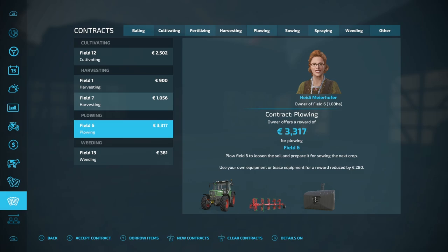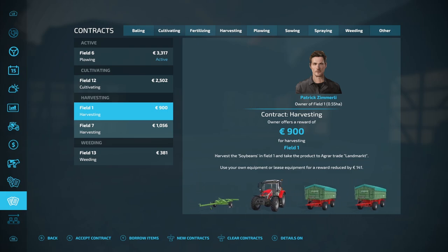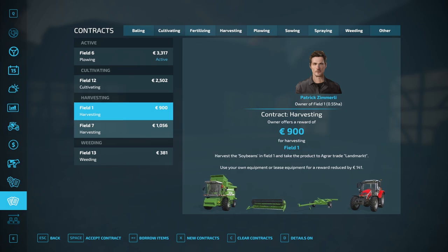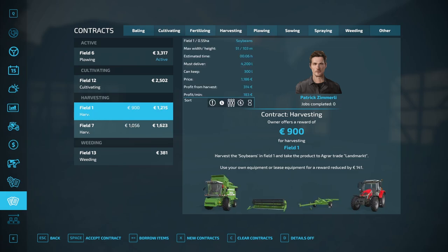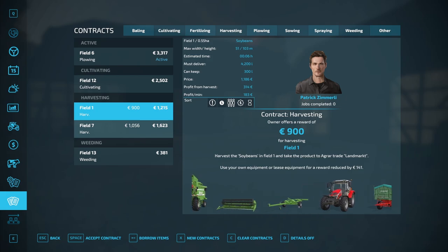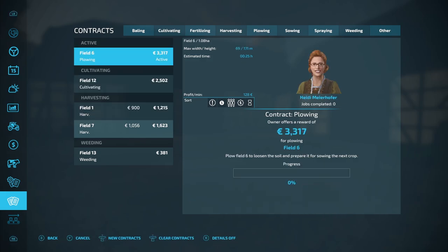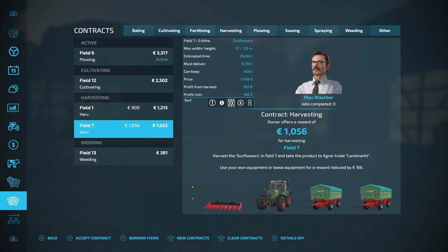Let's have a look and see what contracts are available. We've got cultivating, harvesting, and plowing. The plowing is the good money, so that'll be one we do. Then harvesting - we do want to harvest. The biggest harvest contract is field seven. It's not a huge amount to start with, but we should get some money in - about 1600. Not as good as the plowing, but we can get a worker onto the plowing. We're going to have to use workers quite extensively this month. Let's get that one activated.